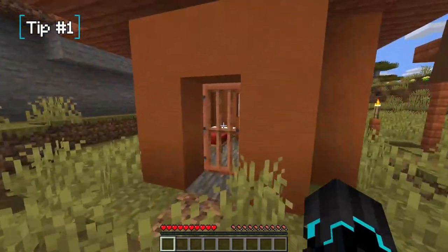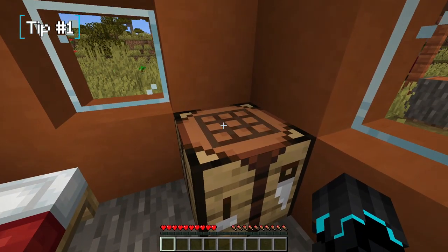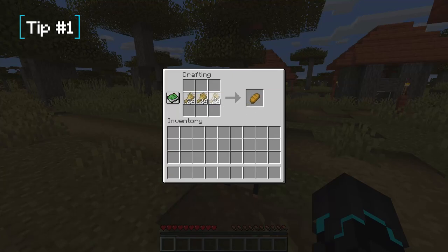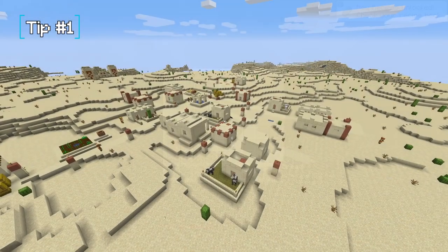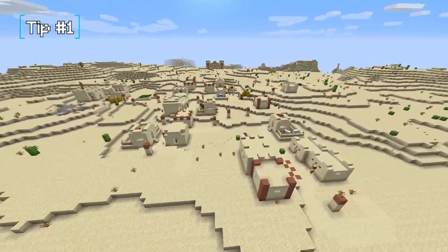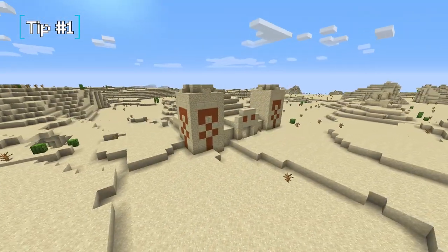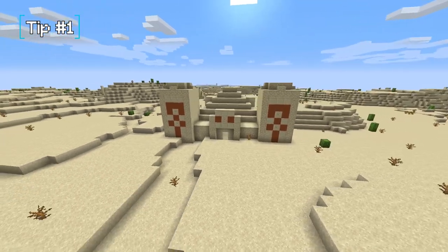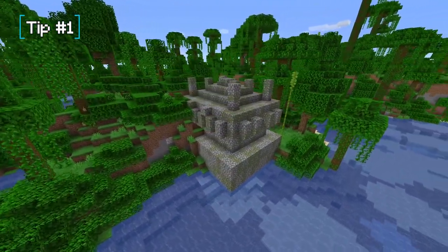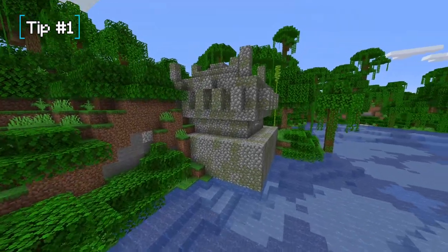Villages usually generate with hay bales that you can convert into wheat, then into bread, which secures your food source at least a little bit to begin with. Deserts also have villages and can have desert temples, which you can even convert into a startup base. Jungle temples may also have loot, but be careful — they are booby trapped.